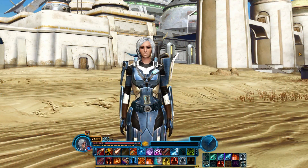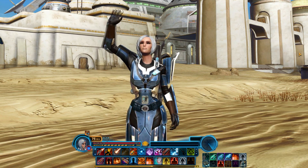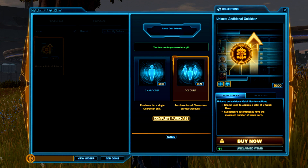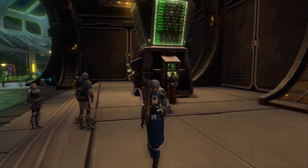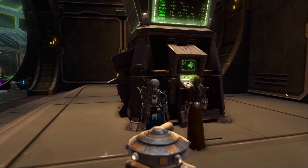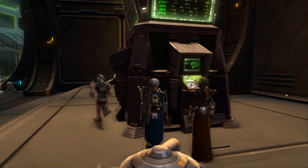If you're free to play or preferred, you should be able to fit all your main combat abilities on your bars just fine. But if you want to unlock additional Quick Bars, you can buy them for 200 Cartel Coins per character, or 540 Cartel Coins for an additional Quick Bar for every character on the account. You might also be able to purchase the Quick Bar Unlock on the GTN from other players for credits — the item is called Unlock Quick Slots.